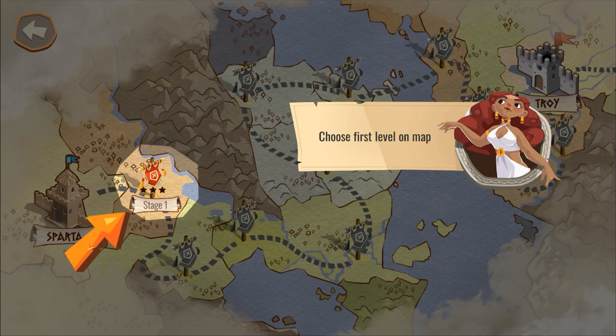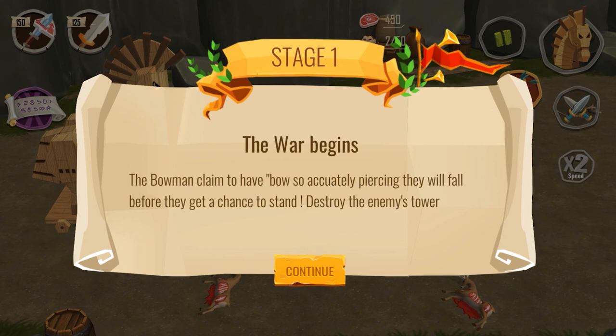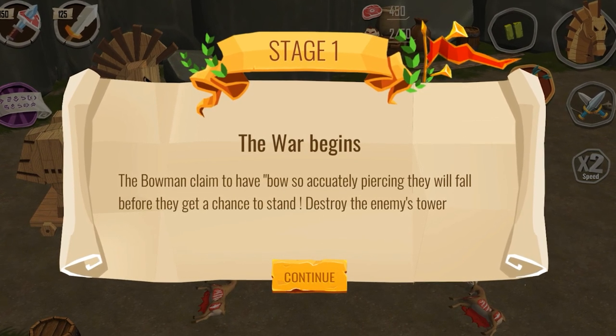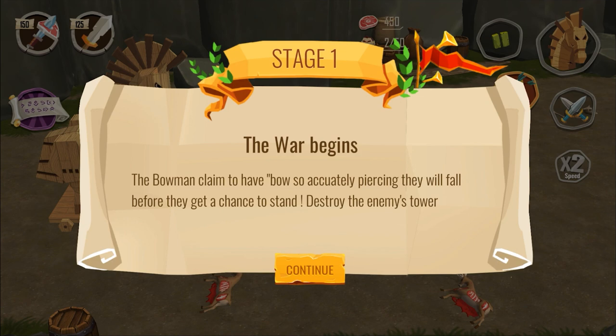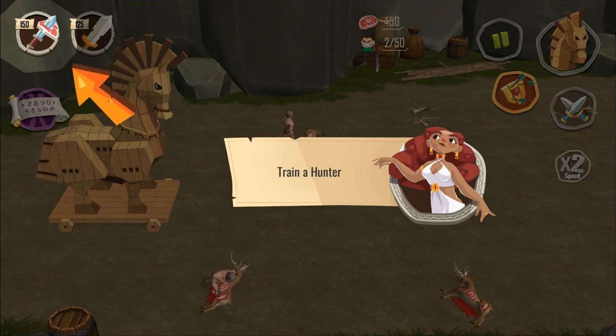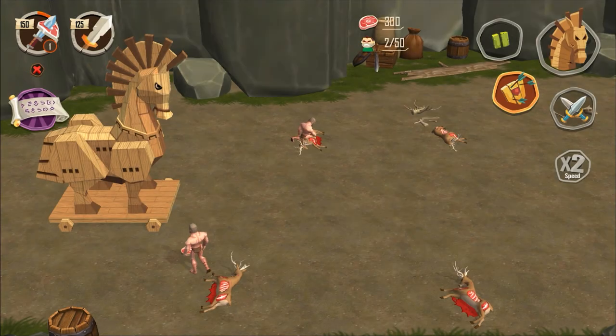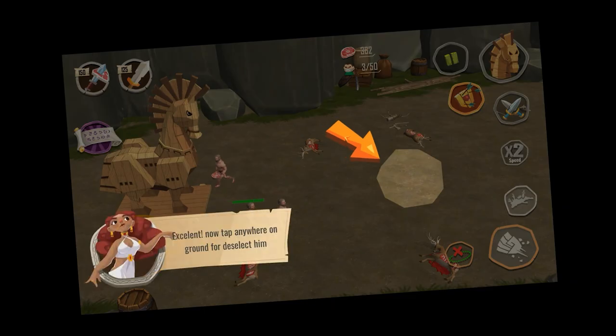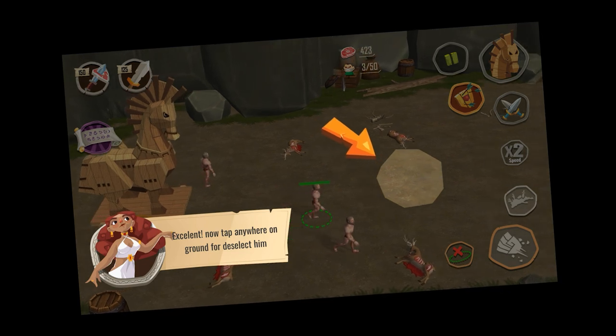Sparta seems to play center. The bowman claims to have bows so accurately piercing they will fall before they get a chance to stand. What does that mean? I'm not entirely sure what just happened. We need to train a hunter. This is like the tutorial level here. I can control him if I want to, which I don't really want to at the moment.